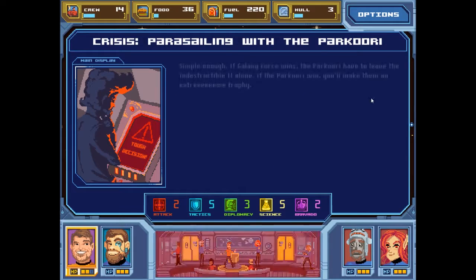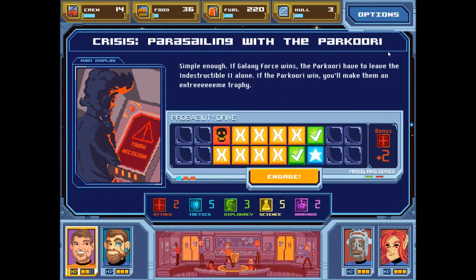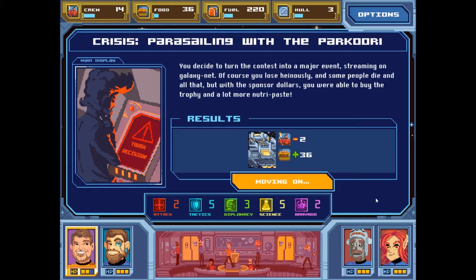If Galaxy Force wins the Parkour Eye have to leave the Indestructible Two alone. If the Parkour Eye win, you'll make them an extreme trophy. Less than 50% odds and somehow I pull it through. You decide to turn the contest into a major event streaming on Galaxy Net. Of course you lose heinously and some people die, but with the sponsored dollars you are able to buy the trophy and a lot more Nutri-Paste. Lose two crew and get 36 food.